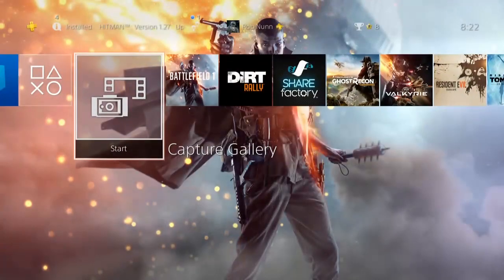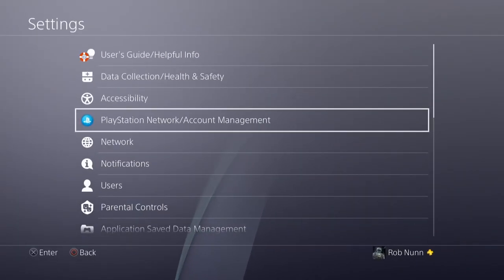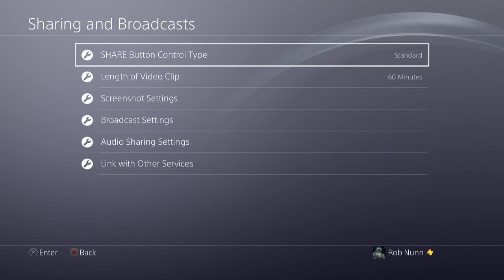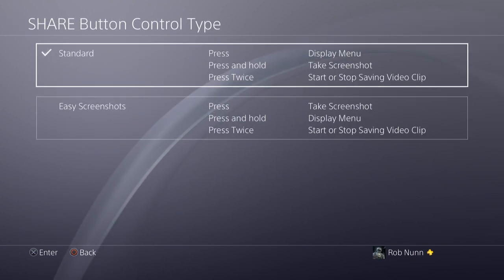So first things first, what you want to do is just go to the Settings on the PlayStation 4 menu and go down to Sharing and Broadcasts. Just double check what your share button control type is. You can have standard or easy screenshots.